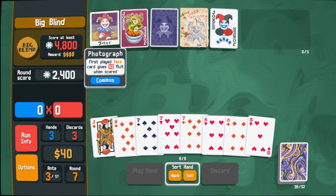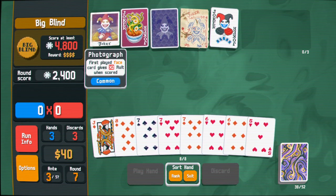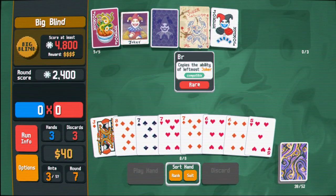Wow, that was a lot of stuff! First played face card gives times two multiplier when scored - I don't understand what that does, if I'm being honest with you. But it was good enough.